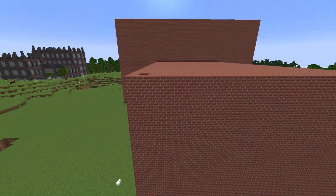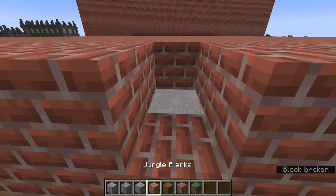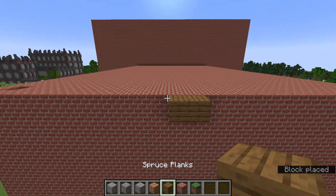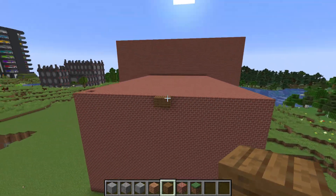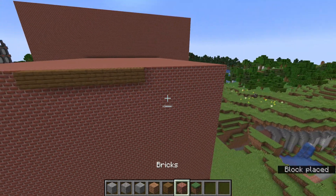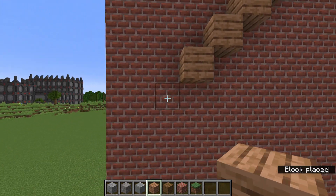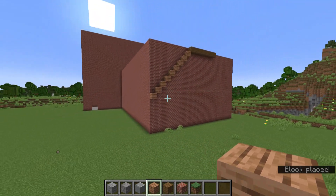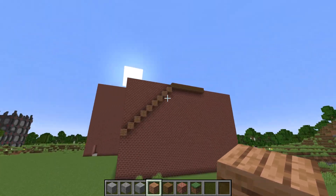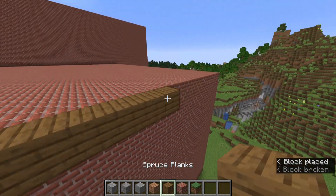For our extended factory part, find the middle — I've marked it with a door over there; it's two blocks wide, which is usually a bad idea but on a build this large it doesn't really matter. Go about three blocks out on both sides, then make a slant downward. By increasing the middle section and slicing it off, we can have a much more interesting roof design.